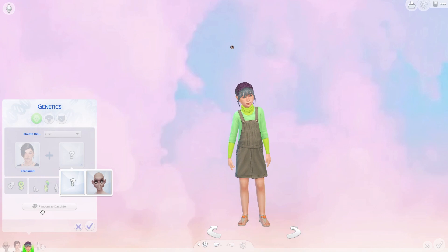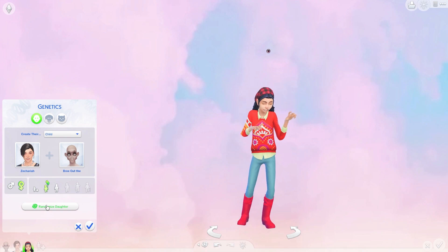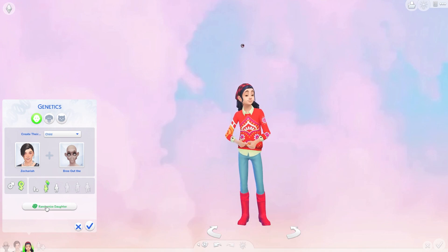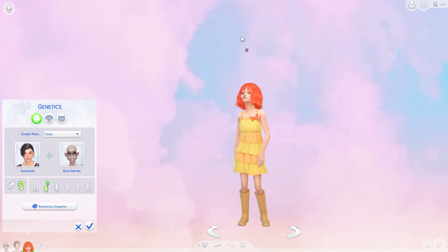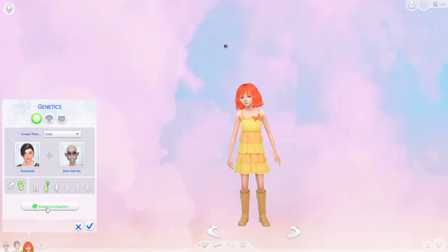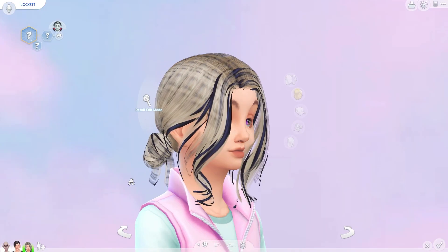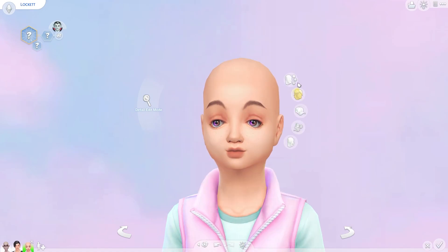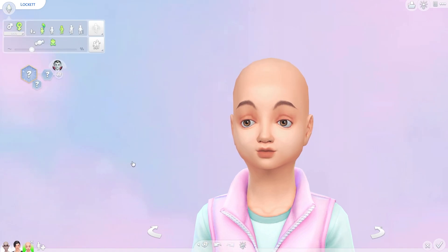This is always the most stressful part for me because you see the child look cute and then you know you have to skip. I'm going to skip three times every time to keep it interesting. So one... two... Oh, the eye. Oh my god. Fingers crossed. Three. Give me a good one. Oh no. You tried. I can already tell this girl looks exactly like her mom. She's just a spitting image of her mom. That's perfect. Let's see what you look like as a young adult.